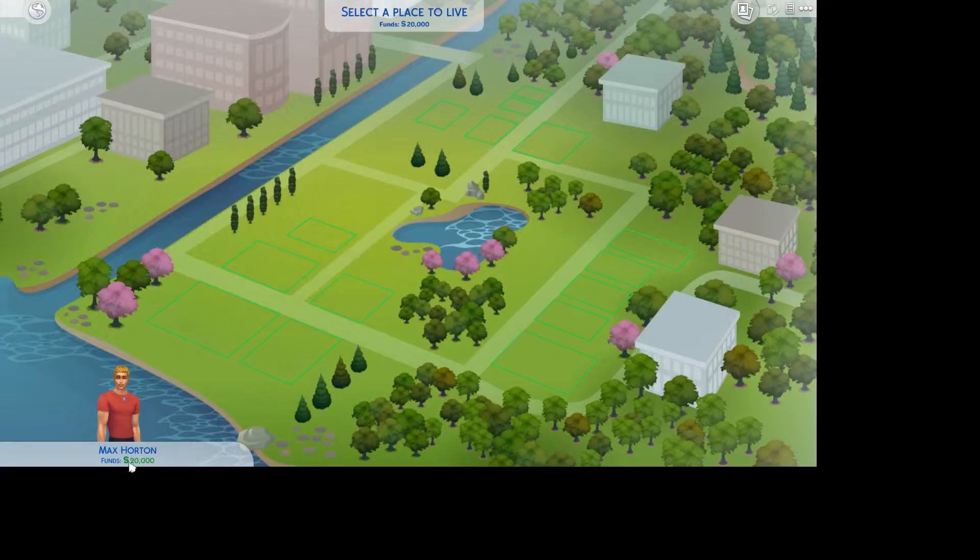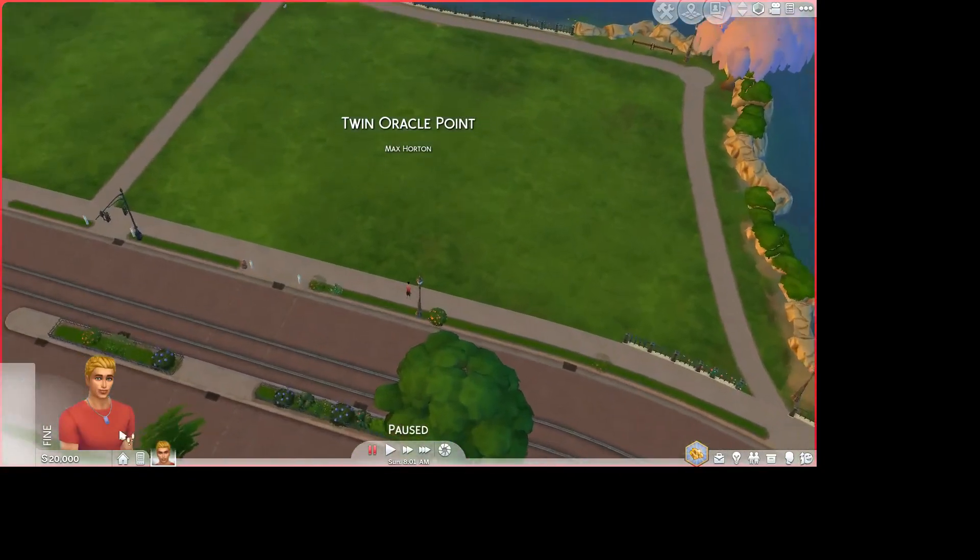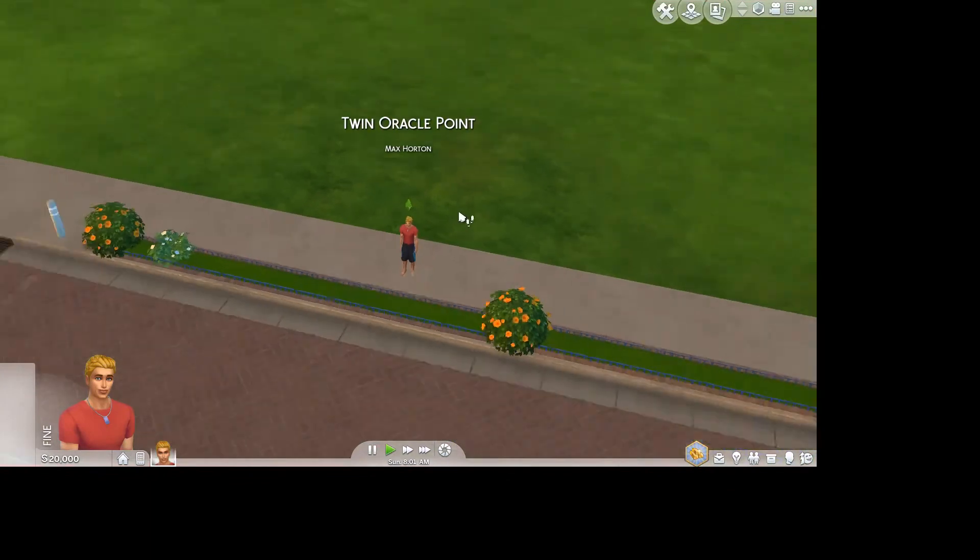Now down in the bottom left here, you can see I've got 20,000 simoleons. So if I find one of the bigger lots — that would cost me 8,500 simoleons — and I click on it and click on the little truck to move to this lot, we will see that it hasn't subtracted any money away from my balance. See? I've still got 20,000 there.